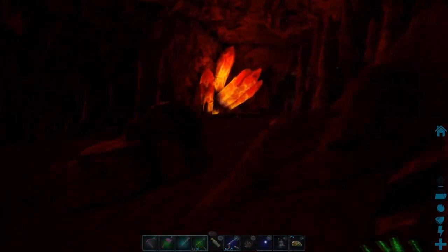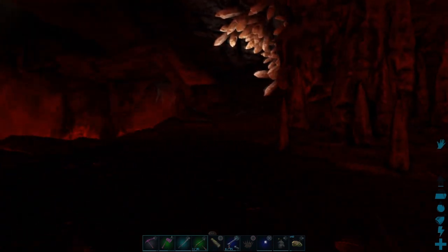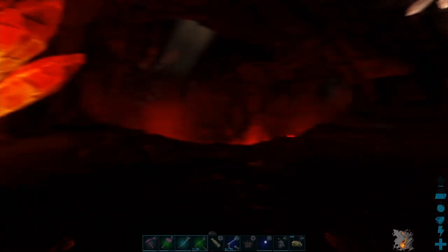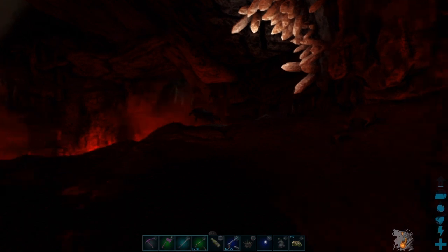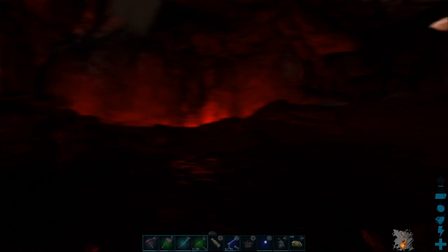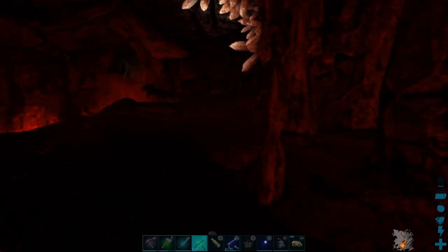Let's make sure we have that in our slot for taming — it's in the hotbar. Let's take a look around this room — it looks pretty clear. See if I can walk up to it. It's right on the ledge so that one's kind of dicey. I hope it doesn't fall off. Seems I can get pretty close with this ghillie suit.